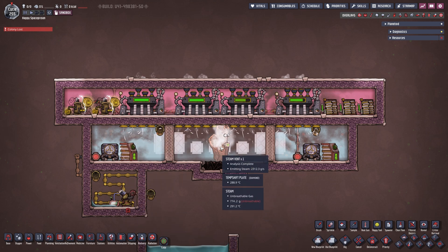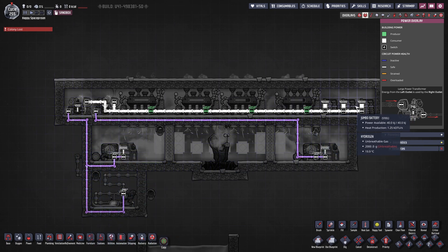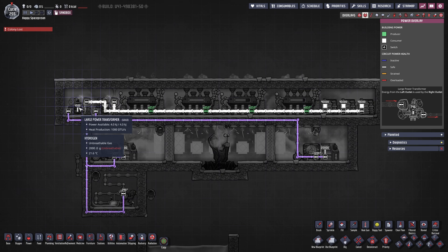Let's take a look at the cooled version of our steam vent. In the F2 overlay, the entire thing is once again completely self-powered. On the right I have some jumbo batteries — not strictly needed, but better to have them. On the left side we have two large power transformers that the other build didn't have. The reason is simple: we have two thermal aqua tuners. Each uses 1200 watts, and a conductive wire maxes at 2000 watts, so we can't power both on a single wire. On top of that we also have a liquid pump, putting us well above 2000 watts. We therefore need two large power transformers with separate cables, and the system is still power-positive — you could add another outlet and feed excess power into your base.